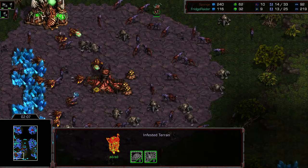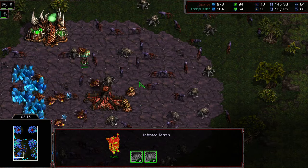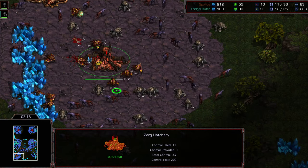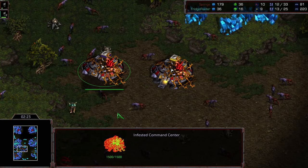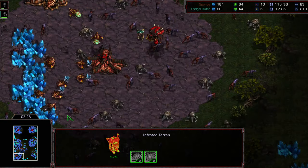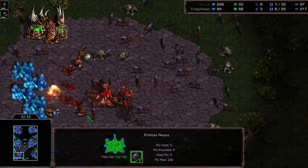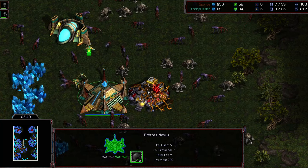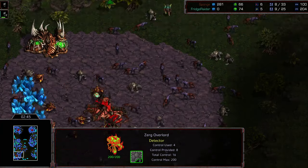Whoever lands the first hit, in many instances, ends up with a serious advantage in this match. If you select both Command Centers, they're going at the same rate — they're going to collide. No, they just walk past each other. Refrigerator is going to take a huge hit on his economy, but the Infested Terran is walking to Sponge's mineral line too. He's getting a bit glitched. That's a big explosion — they're just trading blows. They were expected to detonate on top of each other, but they really do not care; they're just walking straight to each other's mineral lines.